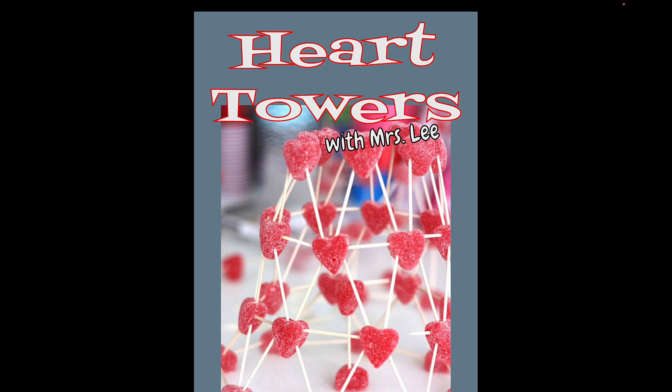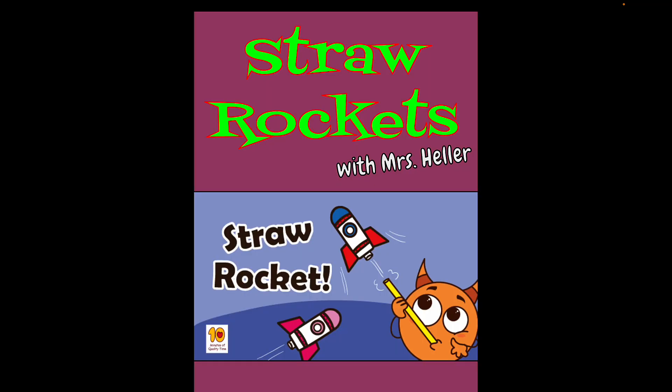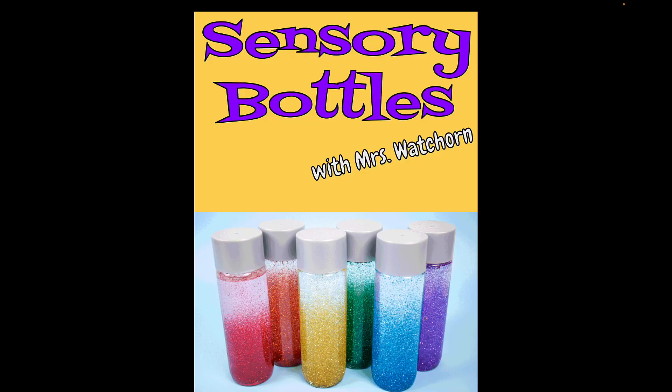Next up, we have a new one — Heart Towers with Mrs. Lee. A little like the Marshmallow Builders, only you're using Jelly Hearts instead. We'll see how sturdy your structure can be. Next up, we have the Straw Rockets again with Mrs. Heller — creating some rockets that you can shoot off of a straw. We have Sensory Bottles again with Mrs. Watchhorn, creating some very cool, calming creations in that club.